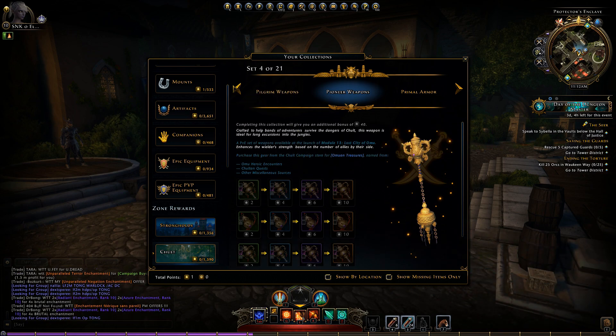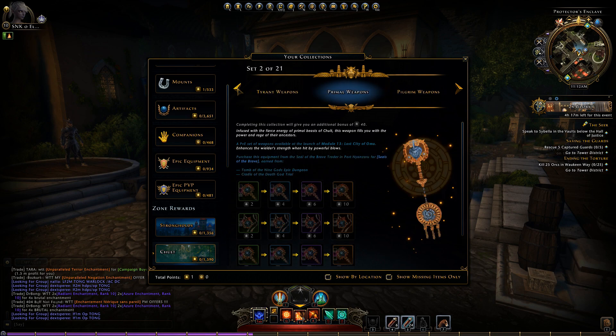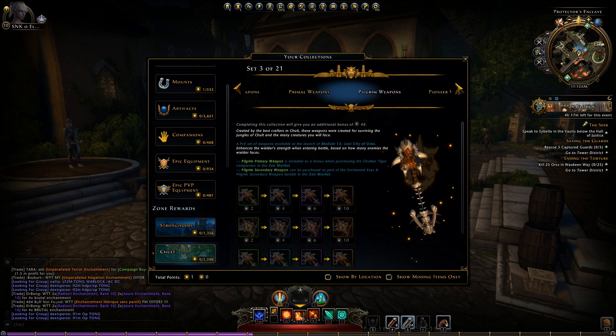I did hover over the other sets for you to look at. The Pilgrim set is coming from the Zen Market. The Primal is coming from the Seals of the Brave, so as long as you've stashed up, you'll be able to buy at least one of them, and then get more Seals of the Brave through your Tome of the Nine Gods.